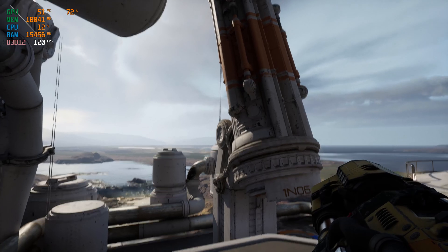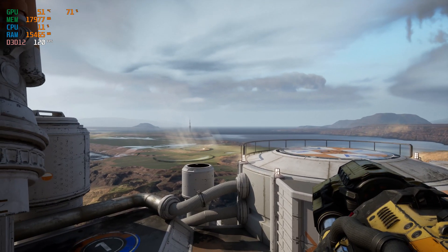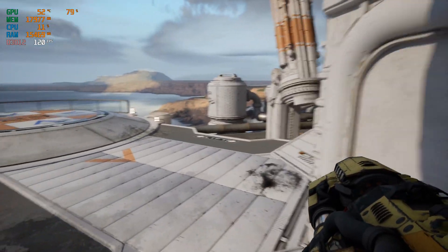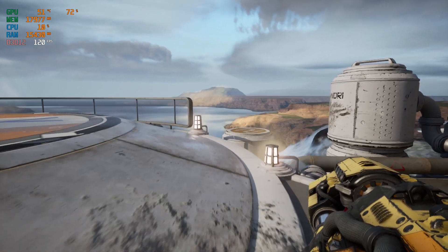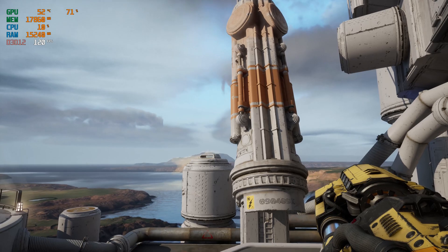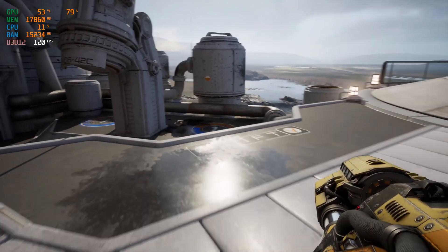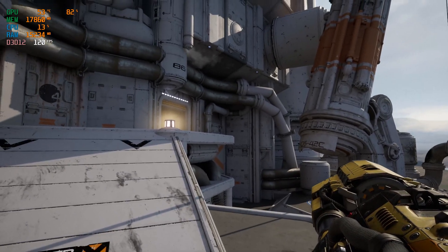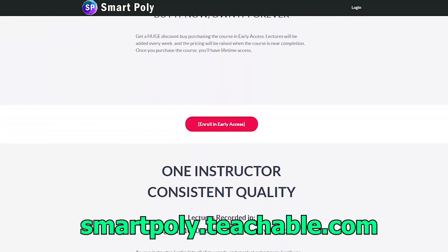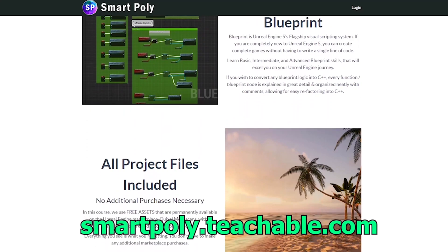Let me know what you guys think down in the comments. I can try messing around with some of the other maps. Even this part here in the valley — you can see the landscape and the rocks — all this could be replaced with some Megascans assets, which would probably be a pretty suitable remaster. Let me know what you suggest I do with the source assets and maps. If you want a tutorial on how to migrate these assets into an Unreal Engine 5 project, let me know — it was actually pretty simple. That's pretty much it for this video. Hope you guys enjoyed and I'll see you guys in the next one.